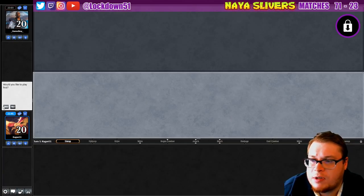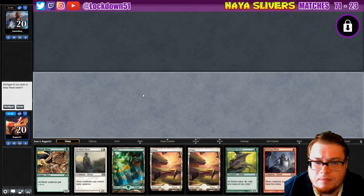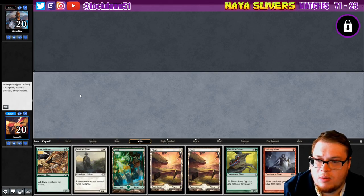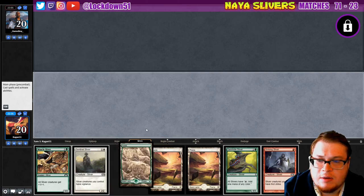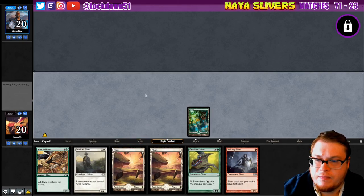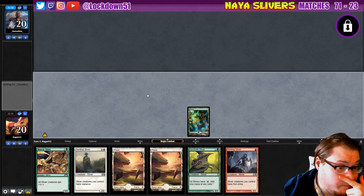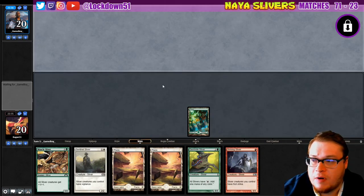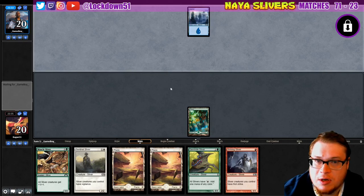I will play first again — give me a good keep. It's not the world's best hand but we'll keep it. We just need to make sure our creatures land; if our creatures can land then we might be in decent shape, but we'll see how that goes.